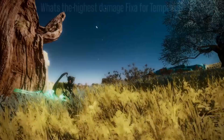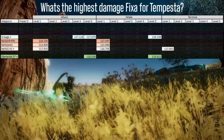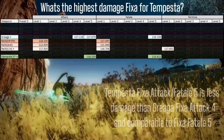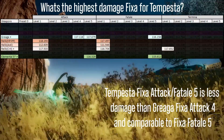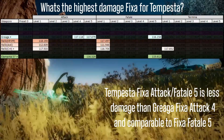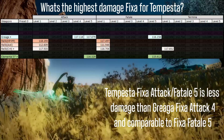This last chart is showing what the highest possible damage of Tempesta is and comparing it to fixa 1 relics. The damage is less than Agriaga weapons and they won't have the huge fall-off of damage that Tempesta will experience when fighting against enemies that are not weak to wind.